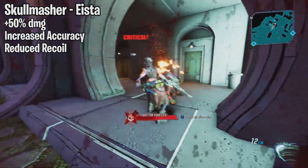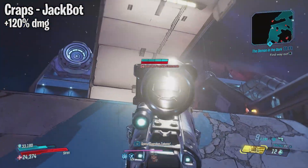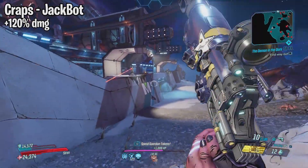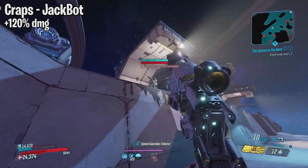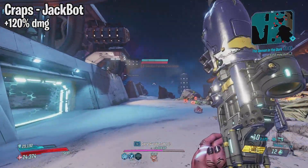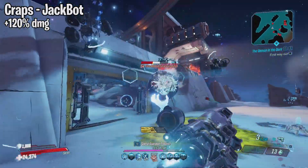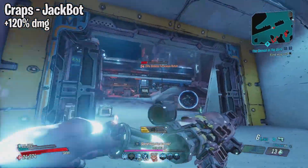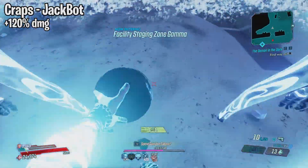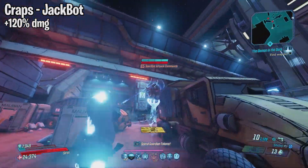And now for the final buff we have the Craps pistol. This one drops from Jackpot, which is the final boss of the Handsome Jackpot DLC. The weapon used to be insane before Mayhem 10 came out, so in order to bring it back they gave it a 120% increase in damage. This pistol wrecks — it's hard to find a splash weapon that works well on Amara and this one put in some serious work. I definitely recommend you guys get one if you have DLC number 1.